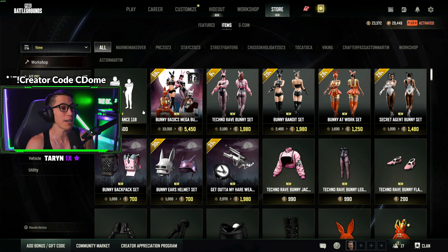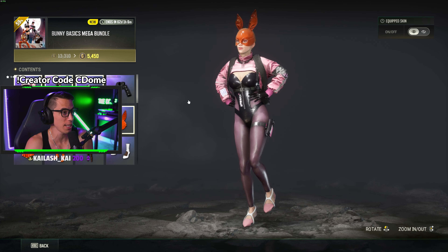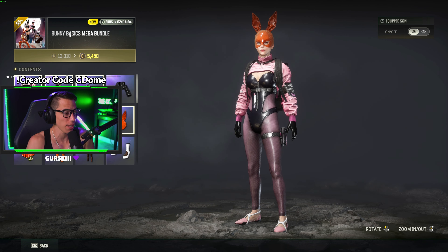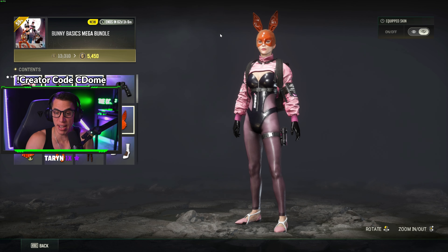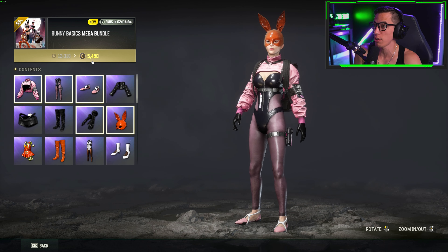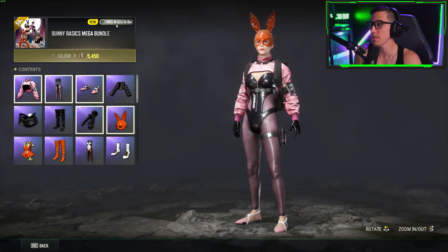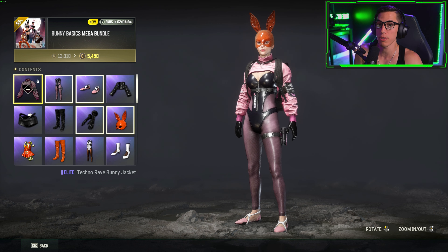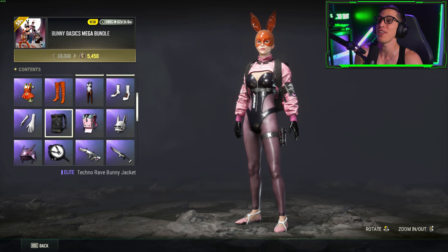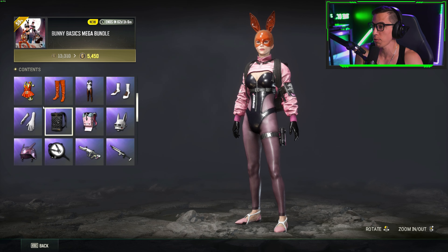Then we've got a bunch of bunny skins - is this a collaboration with like a Korean group? It's called the Bunny Basics Mega Bundle. It's 5450 G-coin and it's on sale for 62 days. You can use credit code SEDUM and spend 5450 G-coin to get the entire bundle. Let's go through what you get.